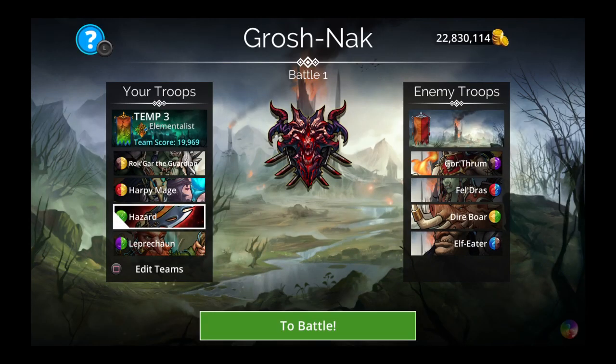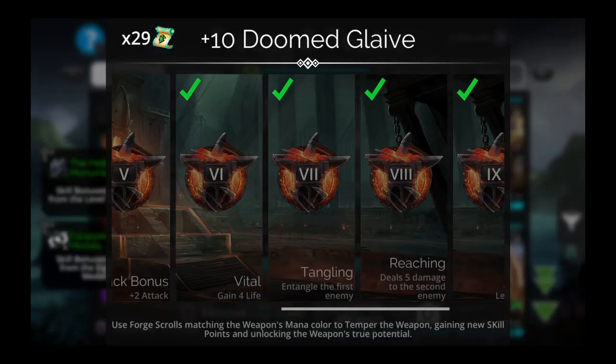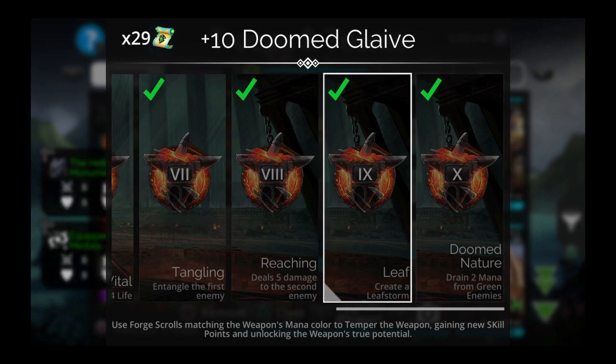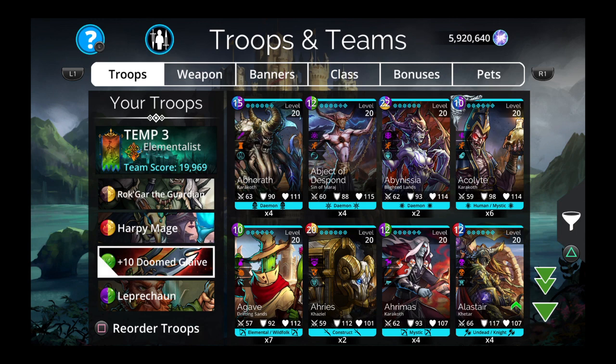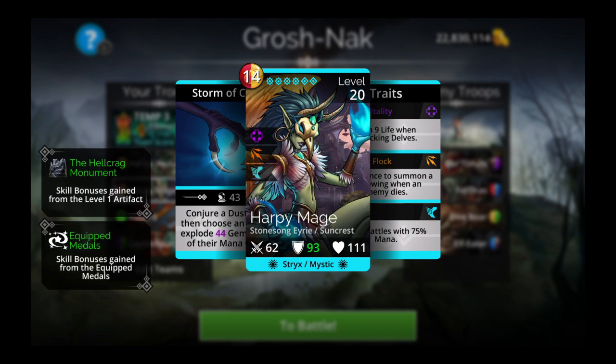There is one small problem with this weapon in this particular setup. When you cast this weapon and if you have tempered it up to 10-9, it creates a leaf storm. This does help to get your weapon and leprechaun back up. However, you have small problems getting skull alignments after that. That is why we are using Harpy Mage as an alternative mana generator here.